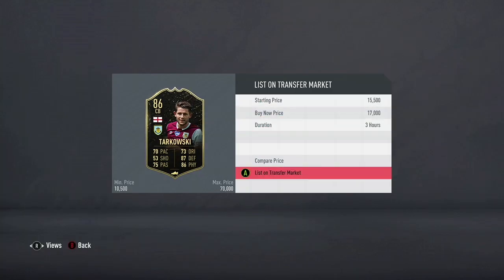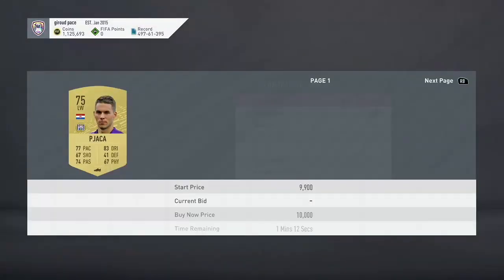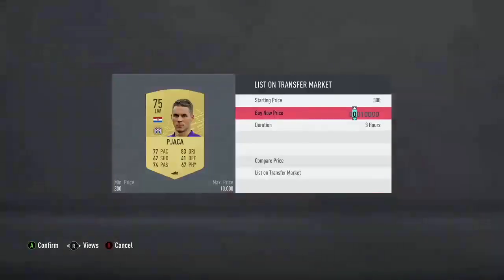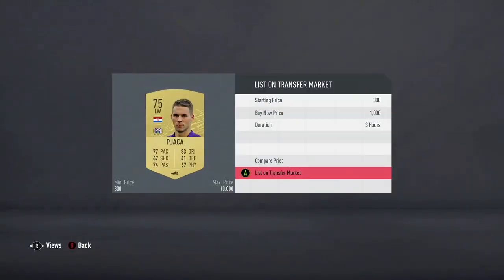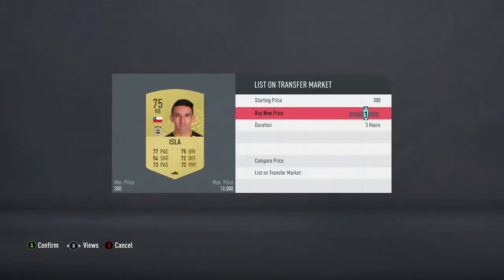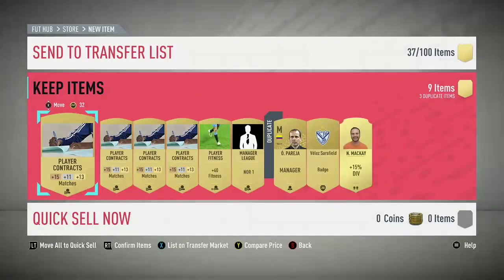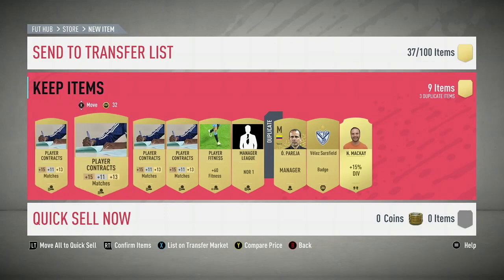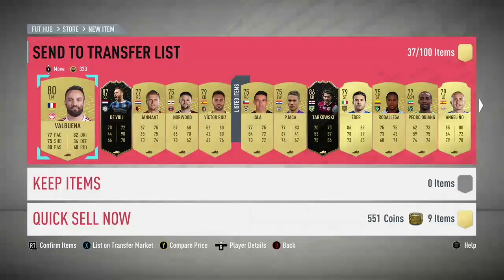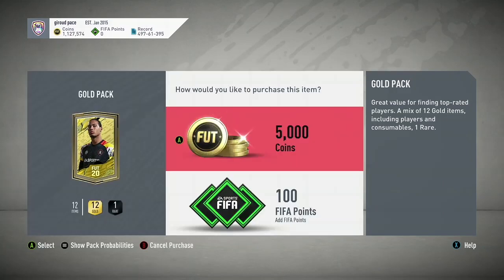Make sure to list your players for three hours minimum — that's the best way to get the most coins for them. Then I got another guy who goes for 1k easily, and another guy who also goes for 1k. The rest of the items aren't worth anything so I'm just gonna discard them. That pack I made almost 20k and I only spent 5k.